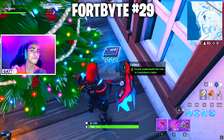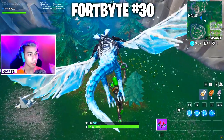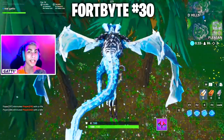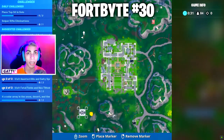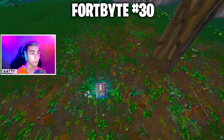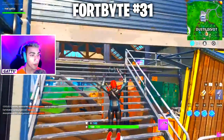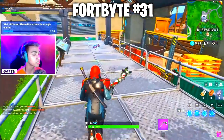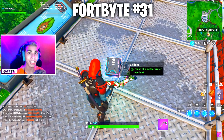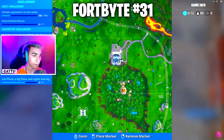Fortbyte number 30 is found somewhere between Haunted Hills and Pleasant Park — there's a windmill and exactly next to it is a Fortbyte sitting next to the tree. Fortbyte number 31 is found at a meteor crater overlook, which can be found at the old Dusty Diner and depot area — go collect it there.